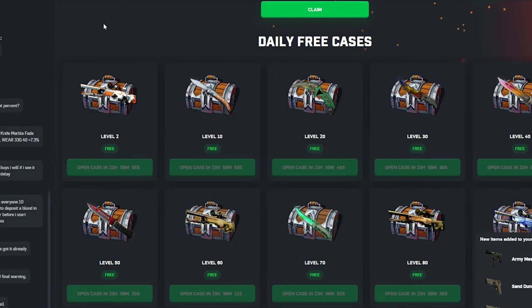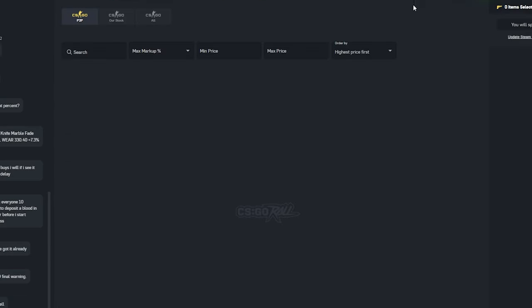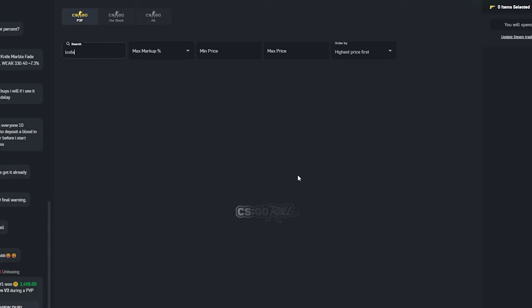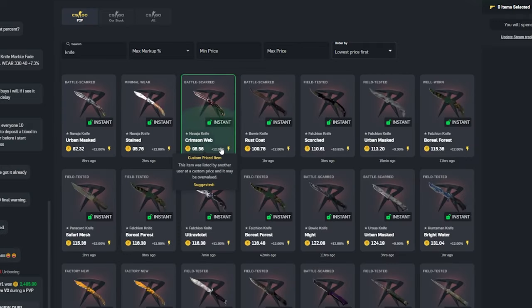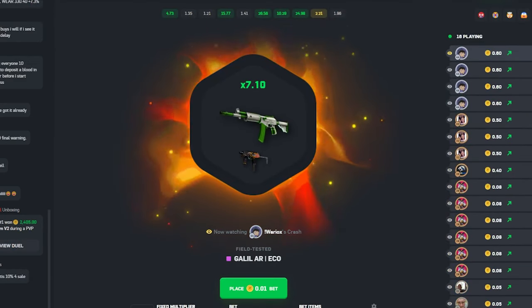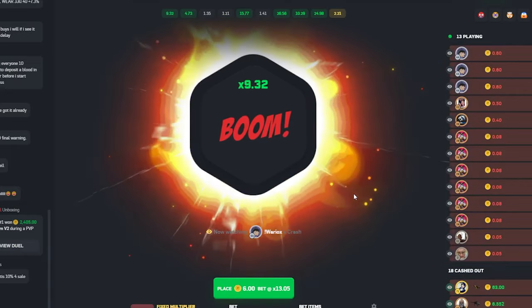We've got 13 coins total to work with today. We might just be smart to go for like a 10x, but let's see how much the cheapest knife costs — we might not have to go for that. 82... okay, so that's like a 76. Of course, the one I would have gotten in on was where I needed to be.